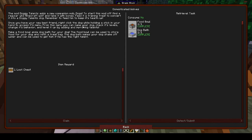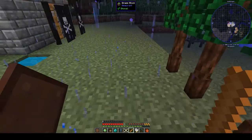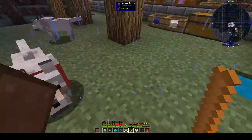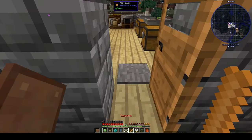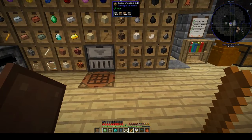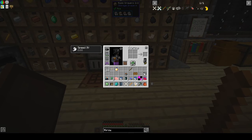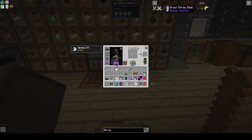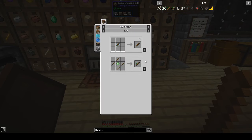The instructions say right click the dog while holding a stick in your hand to access its menu — or is it the throw stick, because that's the 'choose stick'? Let's go inside and access the menu. Maybe it's a throw stick we need.